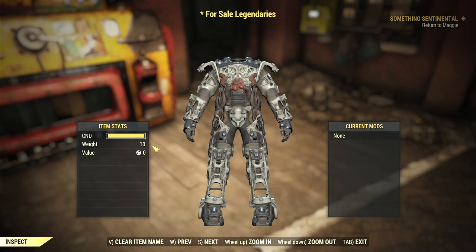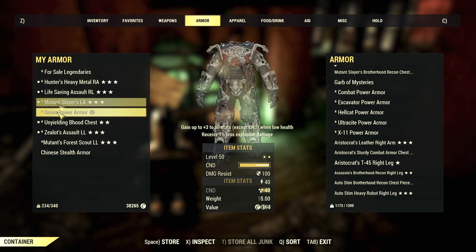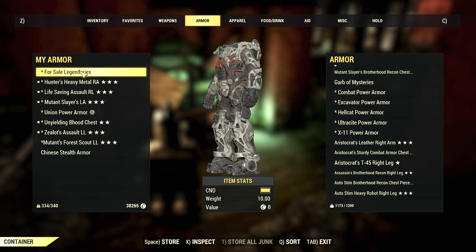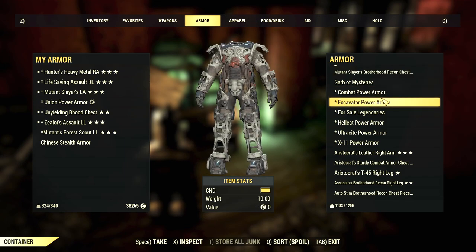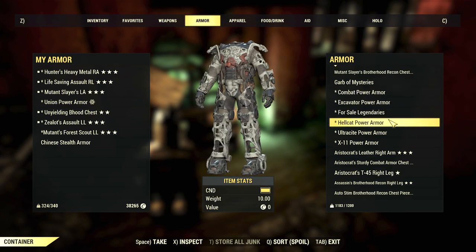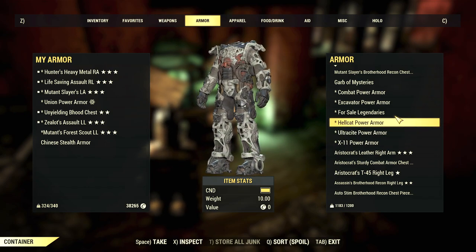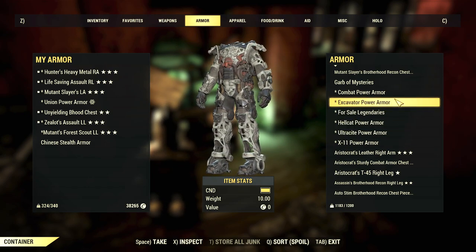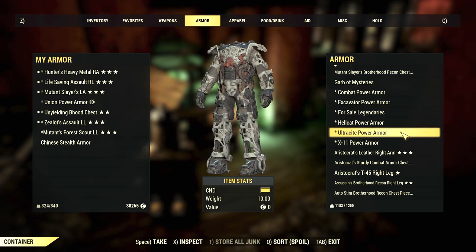There's no way to construct power armour frames but you can find them around the world, and once you've entered them they're assigned to you and nobody else can use them. If you have too many you can scrap them, but be careful because the game allows you to scrap frames even if they contain power armour pieces, and those pieces will end up in your inventory. This method allows you to keep unique or spare power armour sets in your stash without taking up too much space.